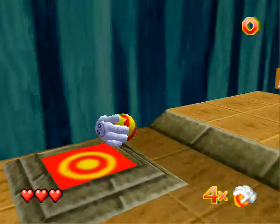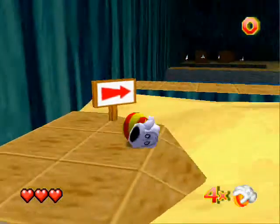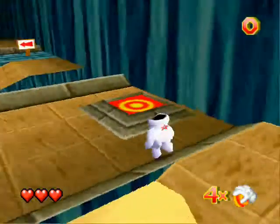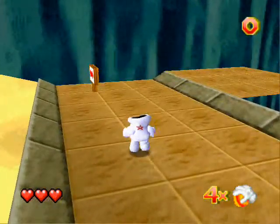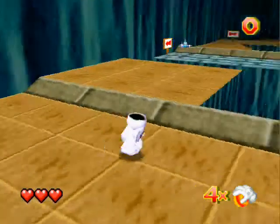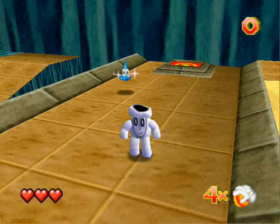There are a lot of secret controls in this game. For example, Glover can do a cartwheel! You just double-tap the directional button and there you go.